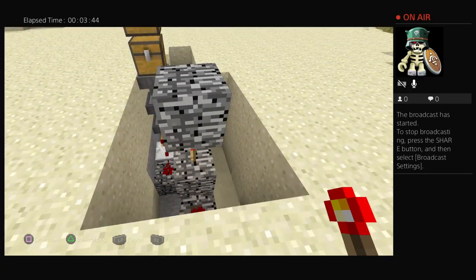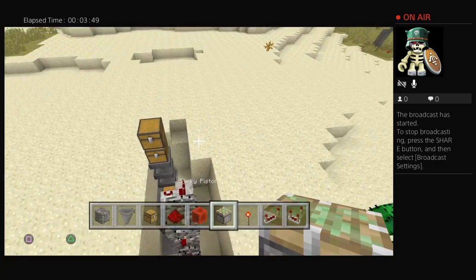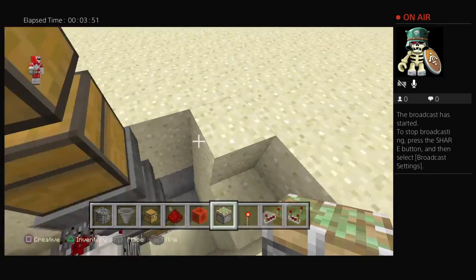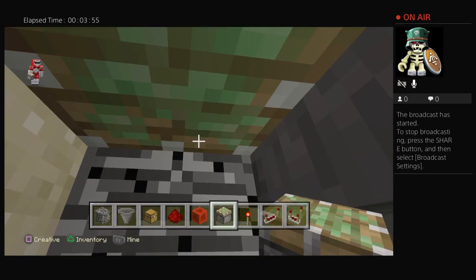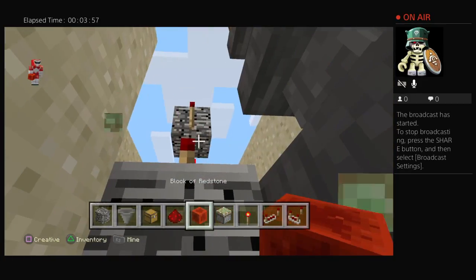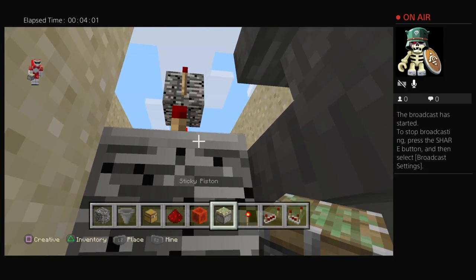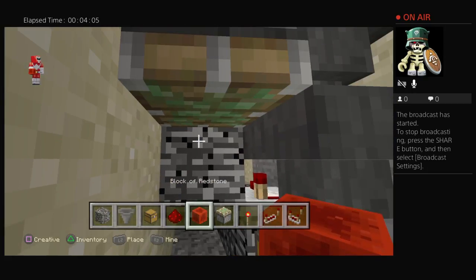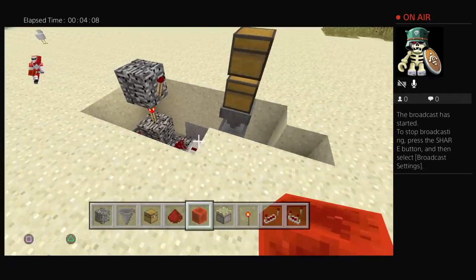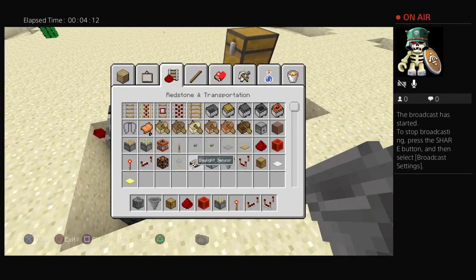Place a redstone torch right next to the block, back and forth. This is how the stuff is going to go into the chest. You have to crouch and then place the hopper onto that redstone repeater. Then place a block of redstone right there.